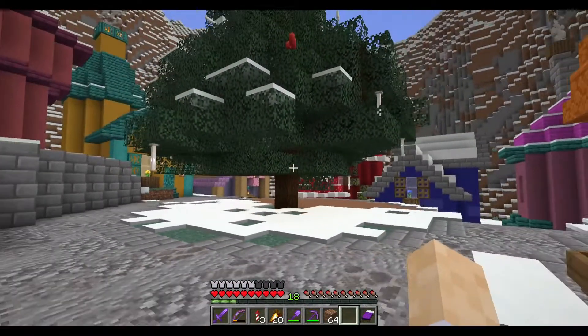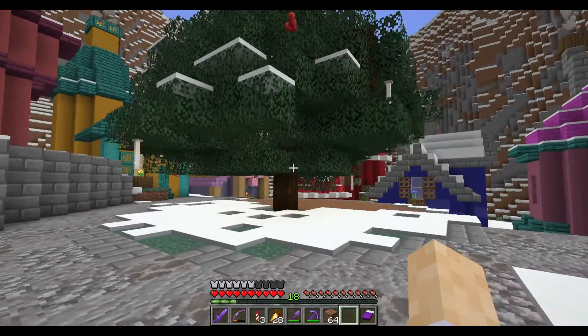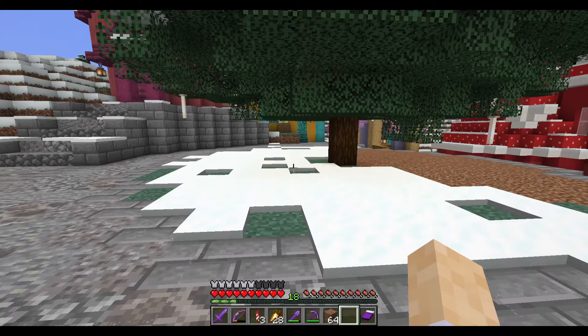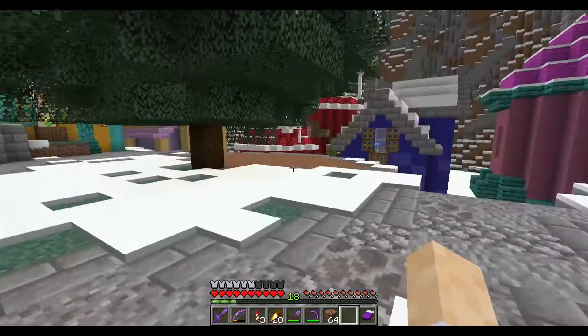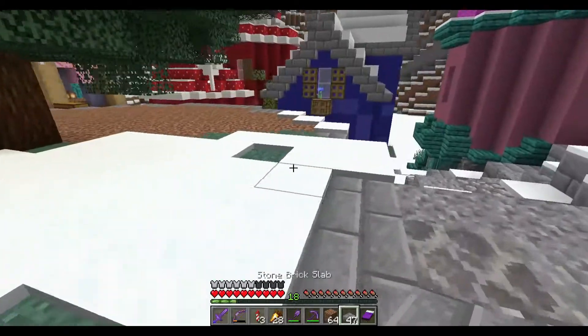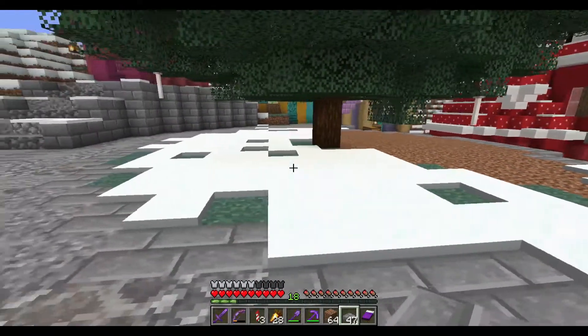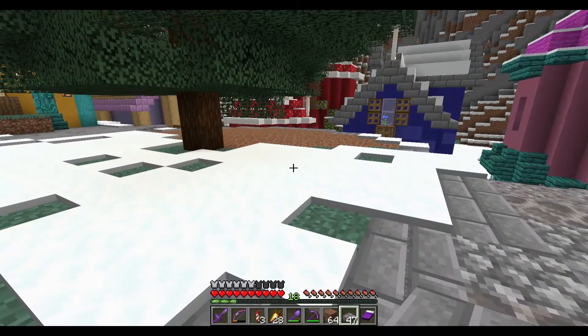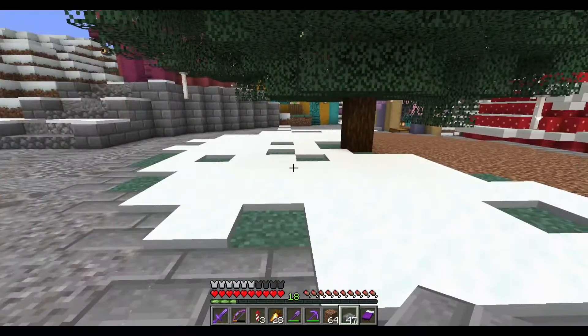Putting Christmas presents under it will be much easier. One thing with the Christmas presents — I'm unsure how to do it because there's not that much space underneath here. At this moment I really don't know if I can put Christmas presents under there, because I also really don't feel like using my hard-earned shulker boxes, re-dyeing them, and putting them under here.